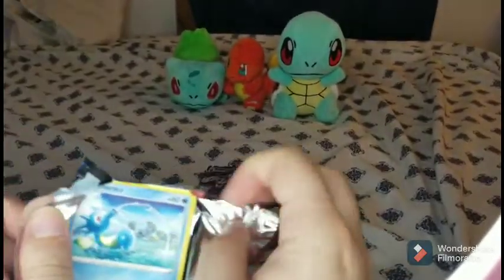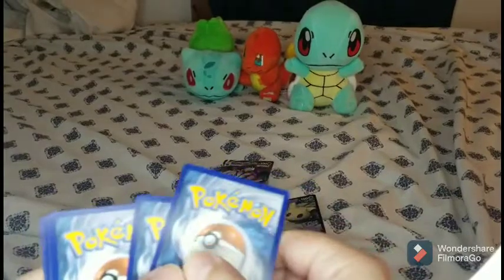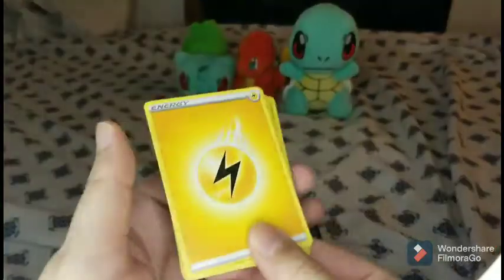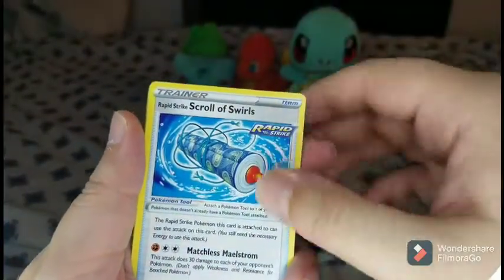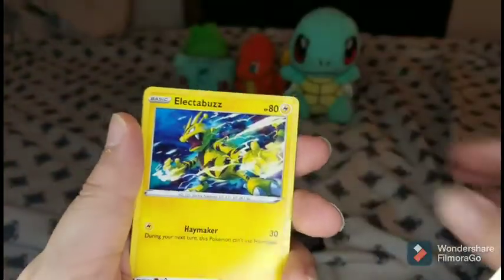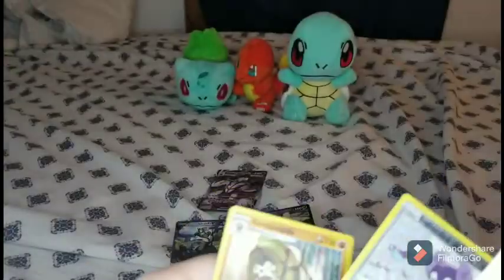Unless we can pull something like the Rapid Strike... look at that reverse holo over there. Let's see here: Psychic energy, Lightning energy, Pignite, Scroll of Swirls, Bouffalant, Orshifu, Cherubi, Lickitung, Electabuzz, Espurr, Indeedee, reverse holo — and a Sanaconda to go with that Silicobra.